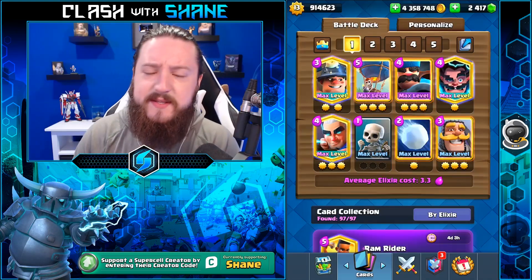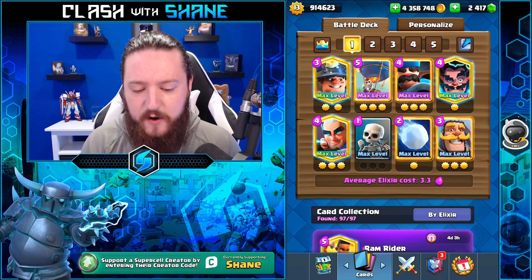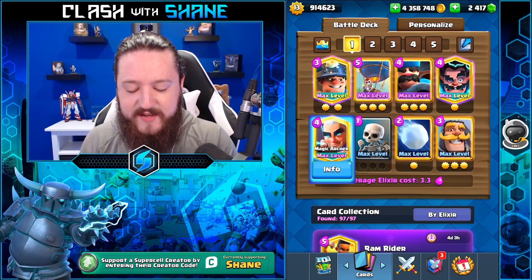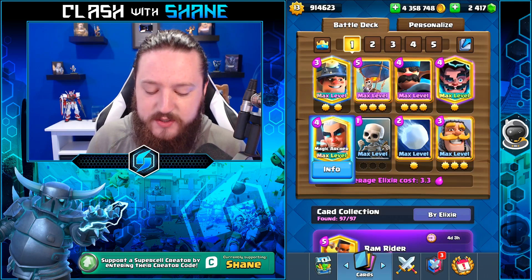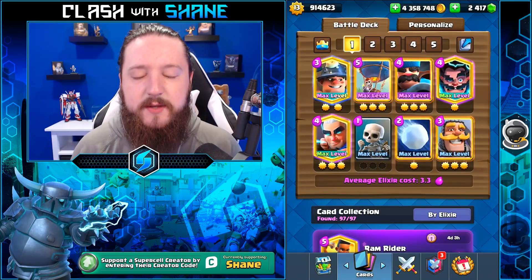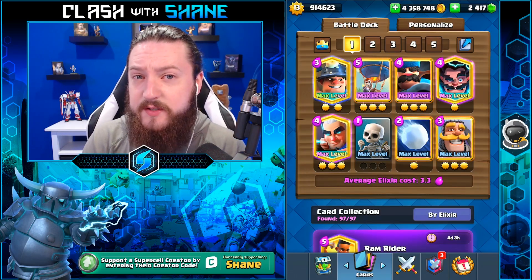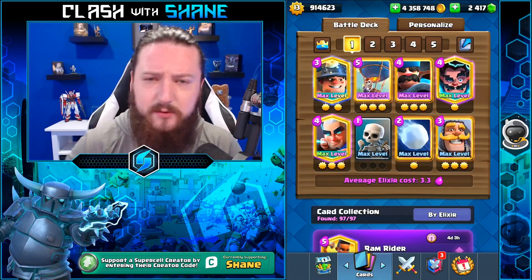That's the end of the video! Here's the deck one more time if you want to copy it — 3.3 average elixir, fast cycling, very solid defense and offense. You have miner, balloon, and magic archer as basically three win conditions. Huge shout out to everyone using creator code 'chain' in their shop — it means a lot to me. That's it guys and girls, I hope you enjoyed it. Leave a like, subscribe for more Clash Royale content, and we'll see you in the next one!